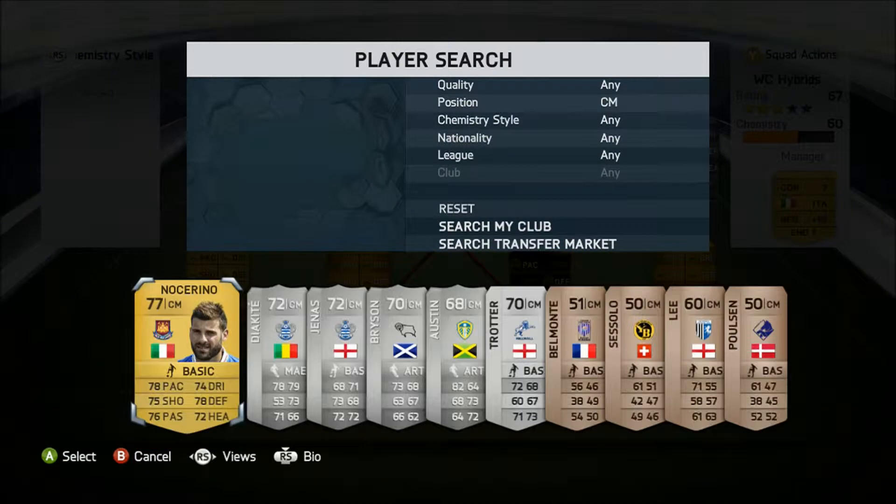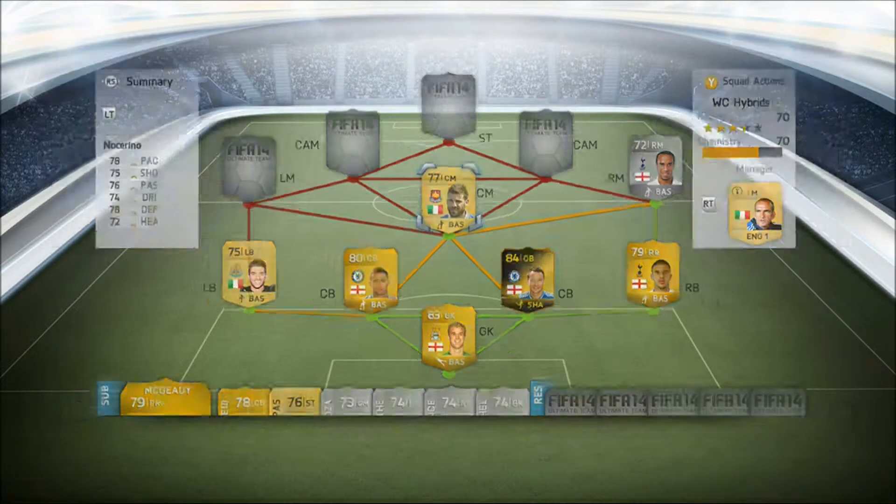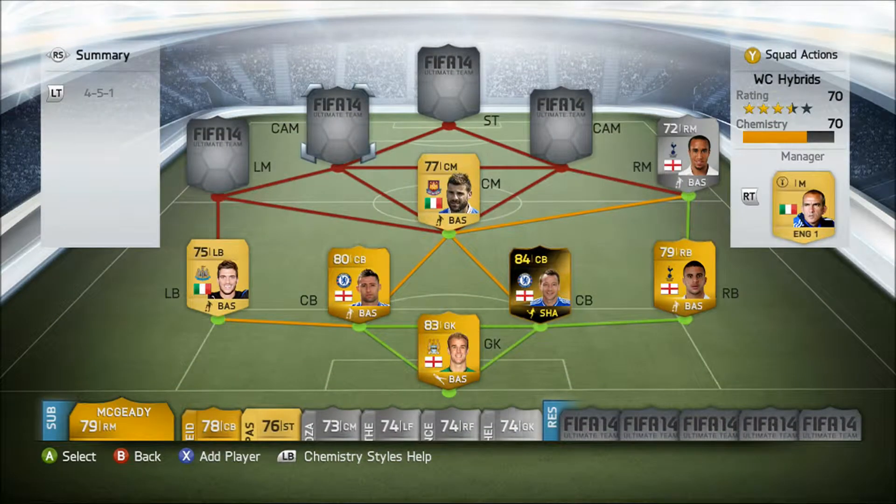At centre midfield, we have a new transfer in, Antonio Nocherino in his West Ham version from Italy. 77 rated. Key stats: 78 pace and 78 defending. All of his base stats are 72+, which is pretty good. For a new transfer in, he costs us 900 coins.